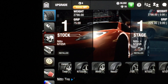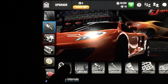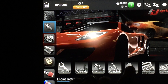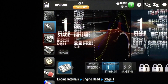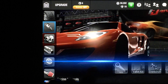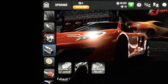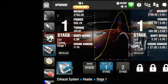Right now I'm going to go through and show you what I upgraded on the McLaren. We did the best tires, Connecting Rods Stage 1, Crankshaft Stage 1, Pistons Stage 1, Engine Head Stage 1, Fuel System Stage 1, Cam Gear Stage 1, Air Pipe and Muffler Stage 1, and the Header Stage 1.